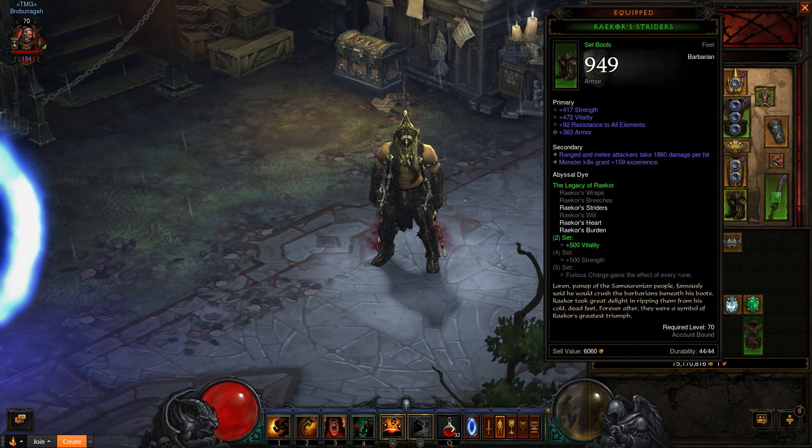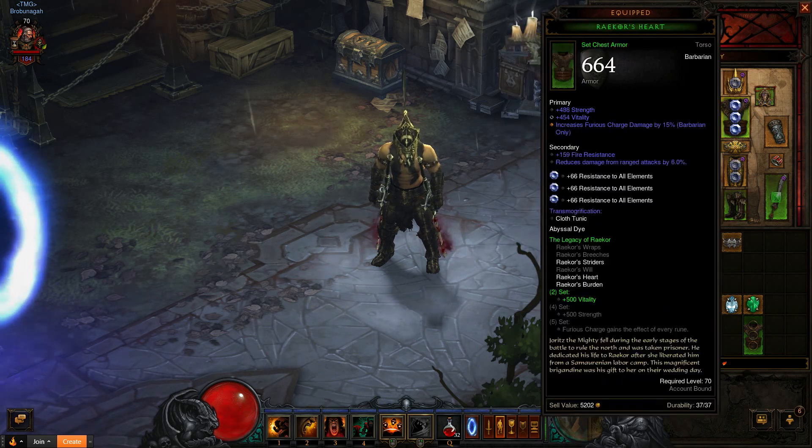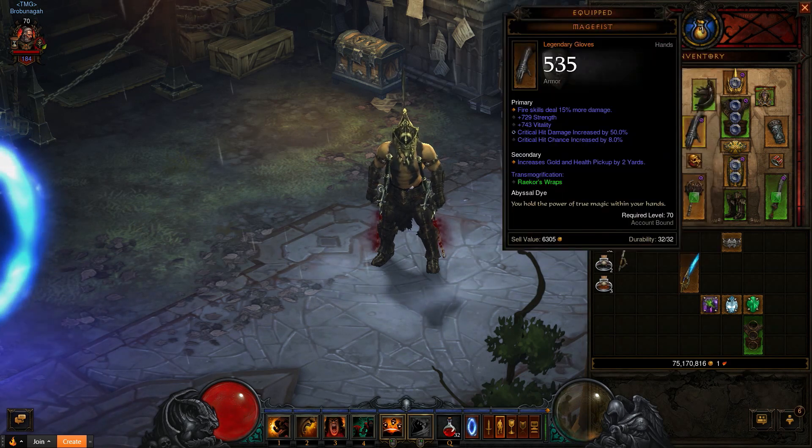Next, you're going to get Raekor's 5-set. Do not get the gloves — gloves will be for something else. The 5-set pieces will be your shoulders, head, chest, pants, and boots. Try and roll Fierce Charge damage on it if you want. Try and max out your all resist and try and get cooldown reduction on things that you're able to.